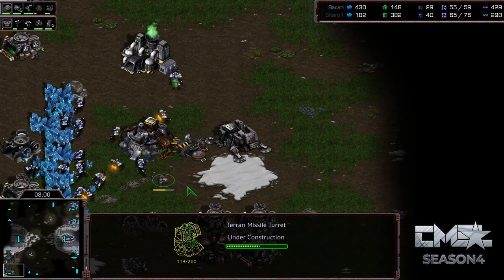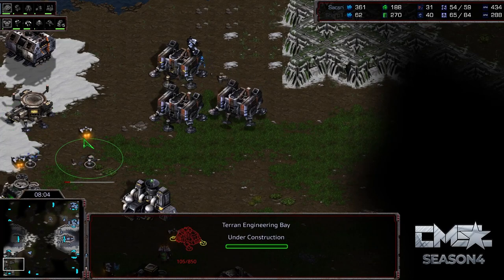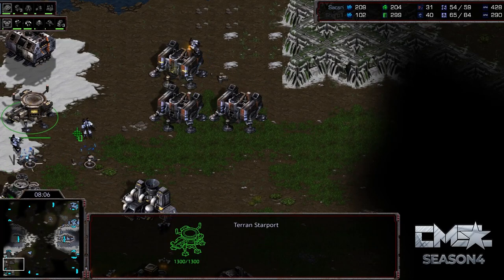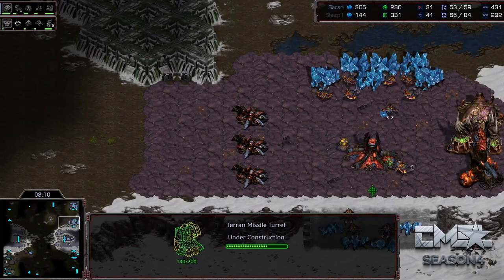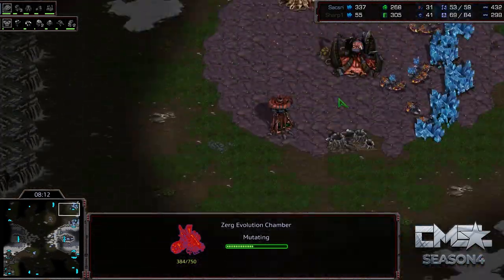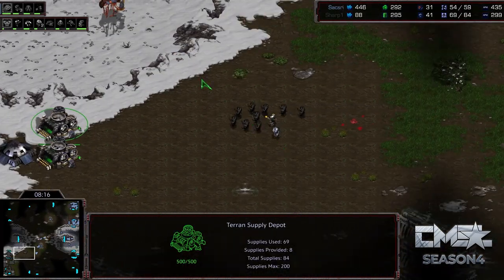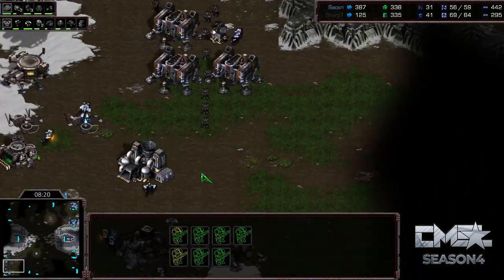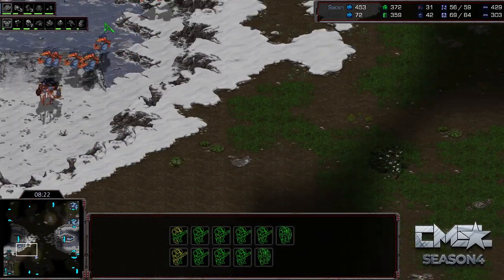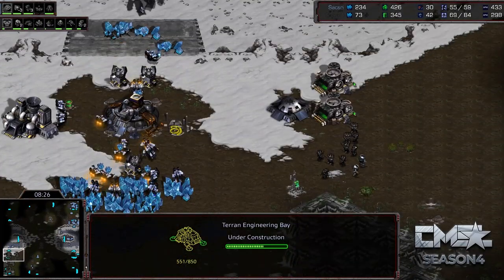Turrets starting to go down in the main base. Science facility and a second engineering bay. Sharp thinks it's what I think it is, which is the crazy Zerg style — Mutalisks into Ultras. The most important thing is you get your upgrades as quickly as possible against that. You must continue your Marine upgrades nonstop. So he's getting that second engineering bay very, very quickly here.